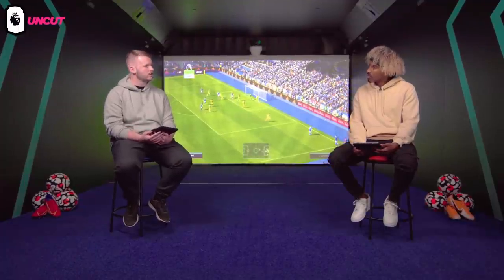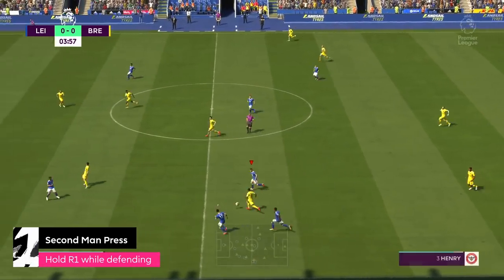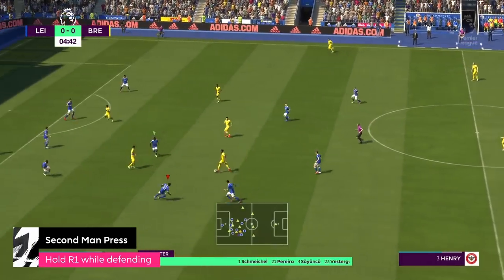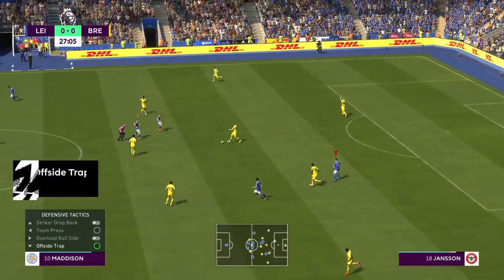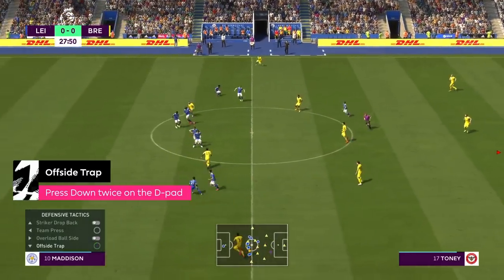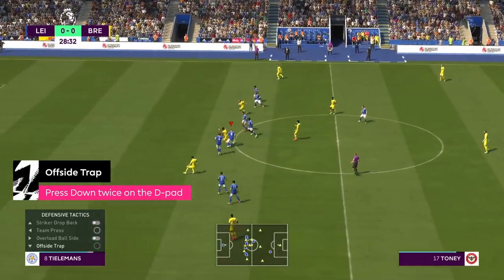Another defensive tactic you can use is the R1 button for second man press. This will tell the closest AI defender to go and press the ball holder — you'll see a green icon above that player's head which lasts for four seconds. Once it's gone it changes to a red icon, meaning that player can no longer press. As a bonus tip, to maintain a high line press down-down on the D-pad for an offside trap so your defensive line can step up and catch people offside.